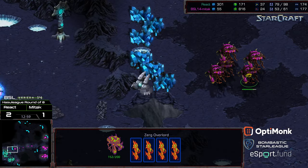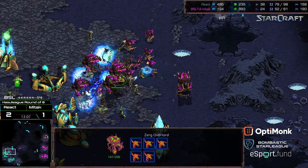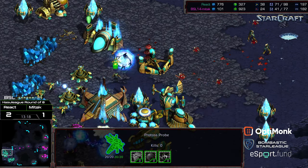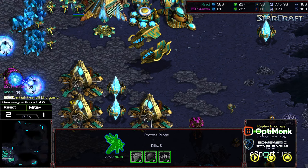It's not over yet by any margin — a lot of archons and zealots to the north. Mitak needs to get something done but might end up losing overlords in this drop. Zealots push in with psionic storm behind them and that drop is very rapidly cleaned up — nothing left in the overlords. Mitak is now in trouble. GG — great defense from React. Things were looking dire for a minute, but React kept his probe count up, his base up, his tech up, maintained an economic lead, and Mitak drops the game, eliminated from BSL Season 14.